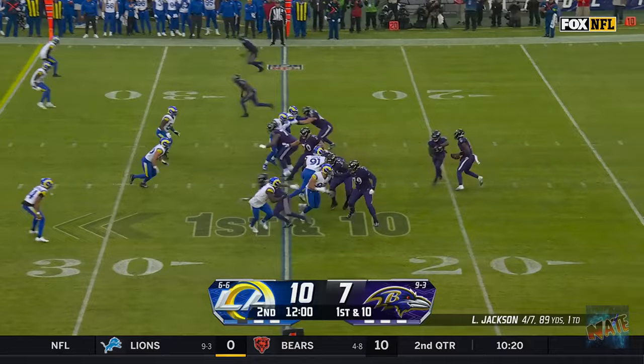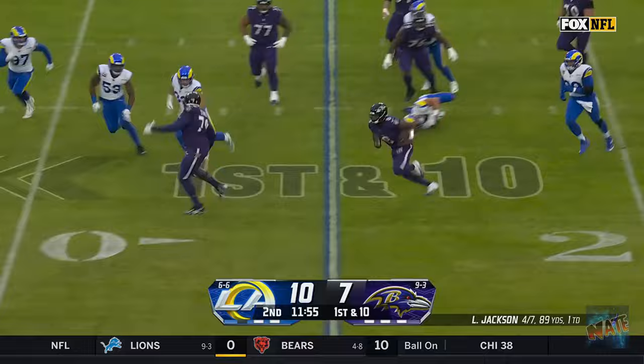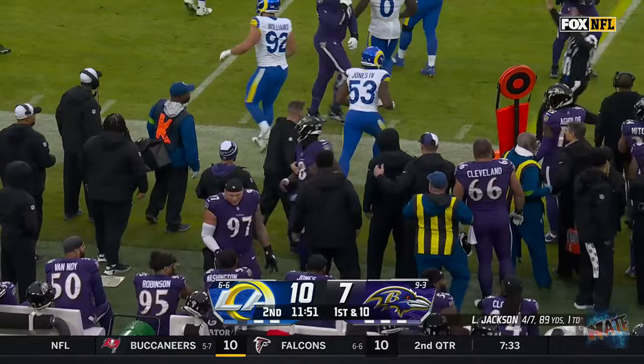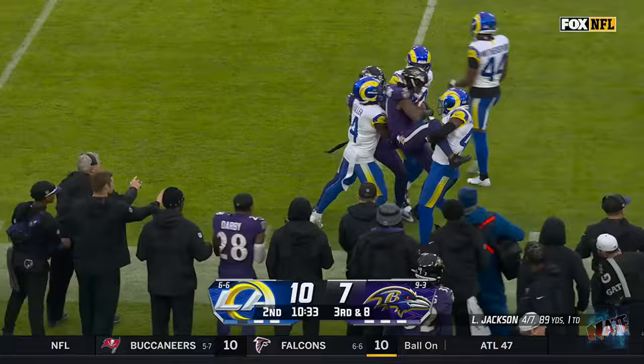Drive begins with play action. Jackson made a man miss and made something happen. Lamar Jackson got a block there from Edwards to turn a sack into a first down run of 11. Pressure coming on 3rd down, Jackson throws for Flowers, and the rookie's first catch converts a first down.